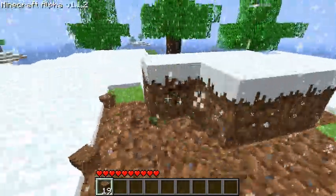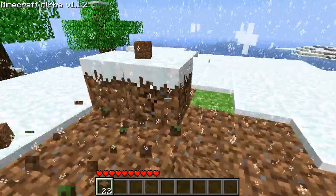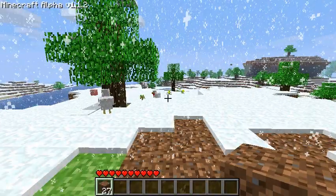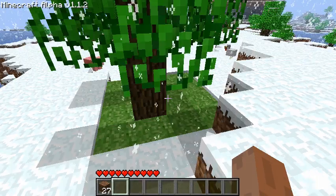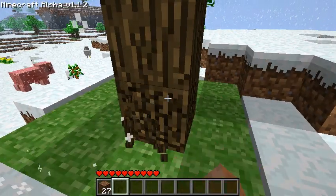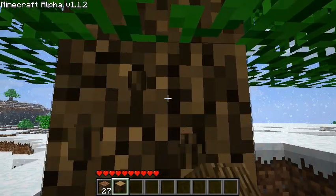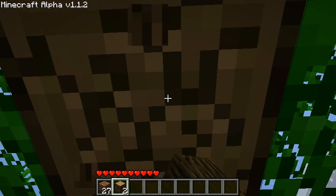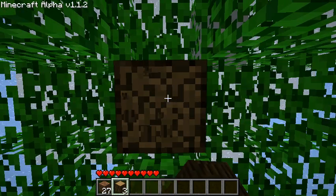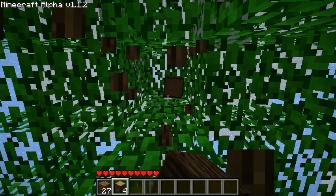I'm just holding the left click button to dig away. Anyway, I'm going to need some wood so I can start my house. I'm using WASD to move around and my mouse to look around. There we go, got some tree trunk wood.